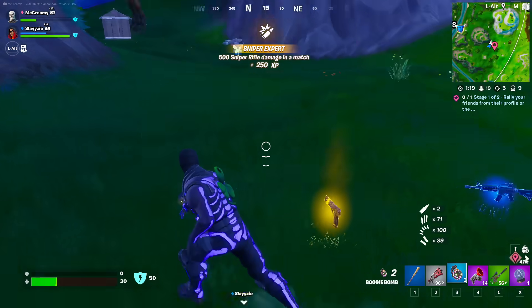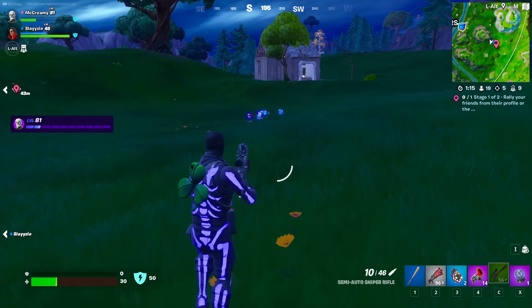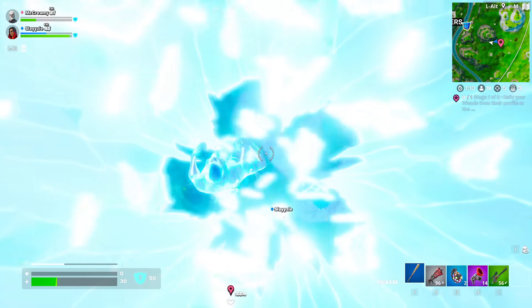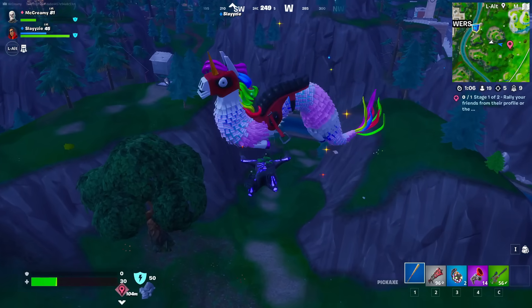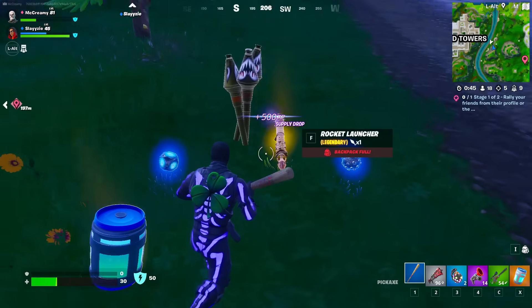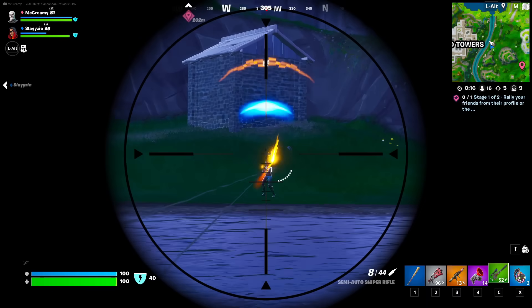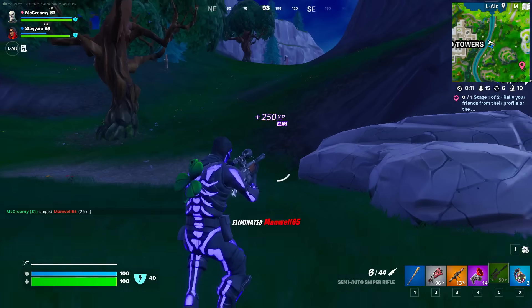We've got two more boogie bombs here, because for some reason we haven't got literally anything from that supply drop. Let's keep going — we're off to the next supply drop. Hopefully we get something soon. There's a nice little medical supply that I'm looking for. That's apparently the rarest item in the game. Yes, that's what we like to see. And also I need that RPG. 243! What the hell? He had so much health.